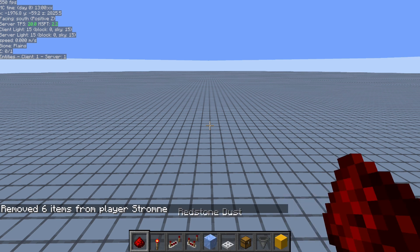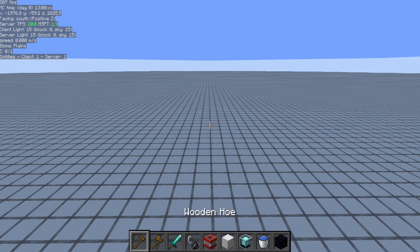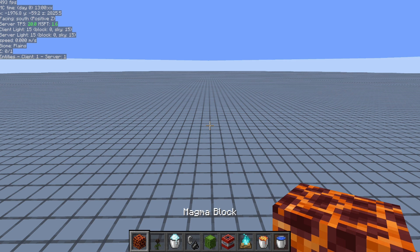Now if I clear everything out and press X — the Load modifier button — and that same number, it loads that right back up. So I can go X1, X2, X3, X4, 5, 6, 7, 8, and 9.